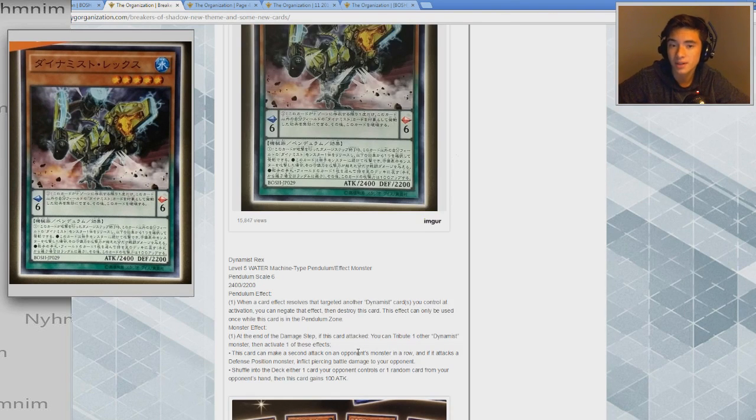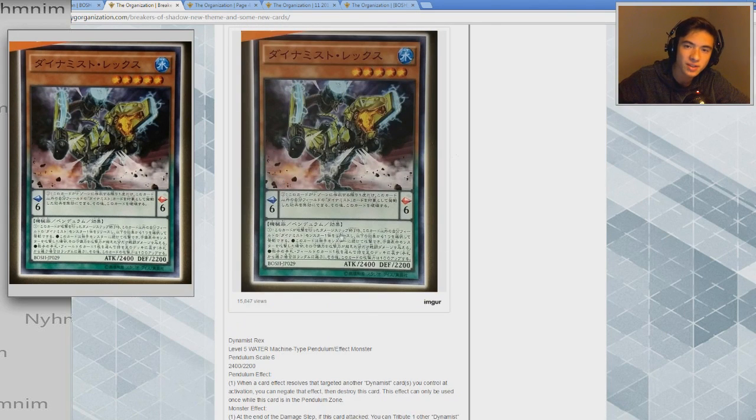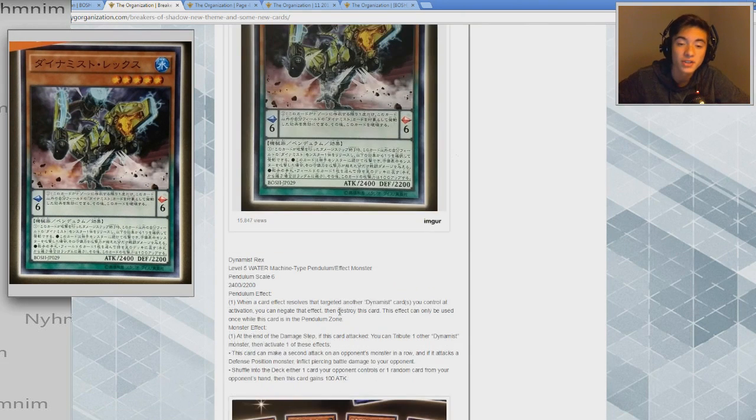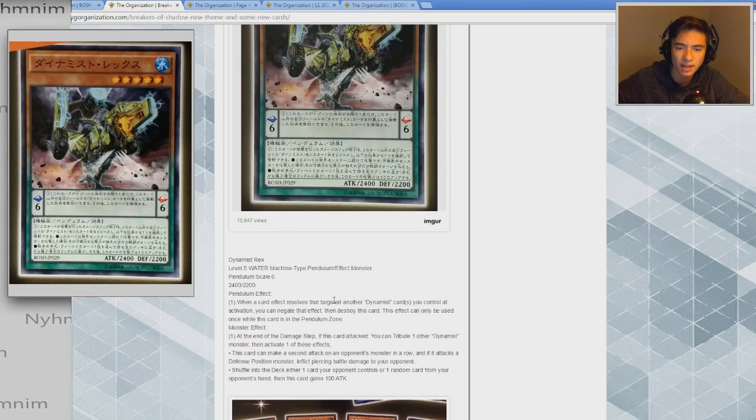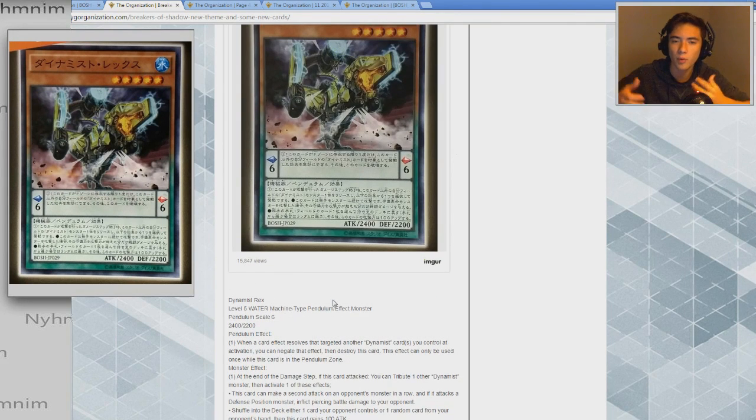Something to note is that these aren't small monsters. With a Pendulum Scale of 6, we can assume everything will be Level 5 or below, which means we might have access to the Rank 4 engine that's so popular, and Rank 5s with Rex included. Even without extra deck access, swarming the board with Dynamist monsters that push aggressively seems really valuable and awesome.